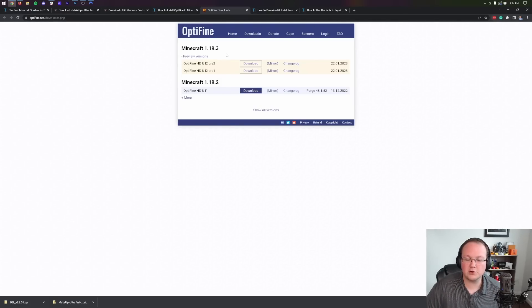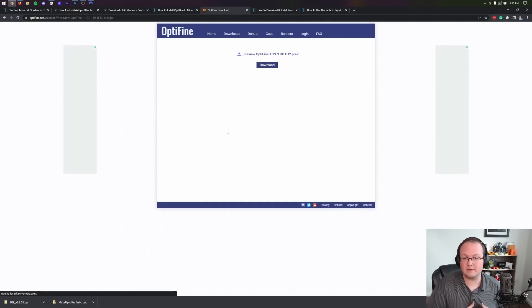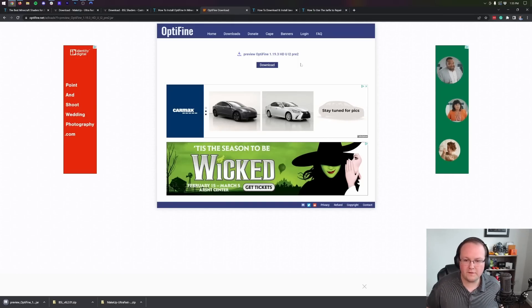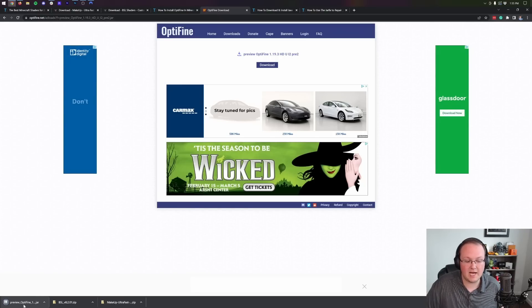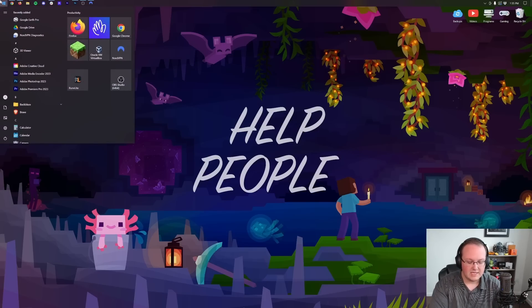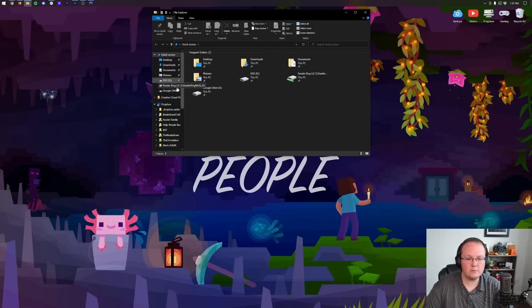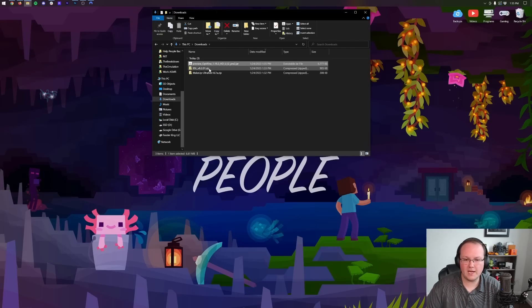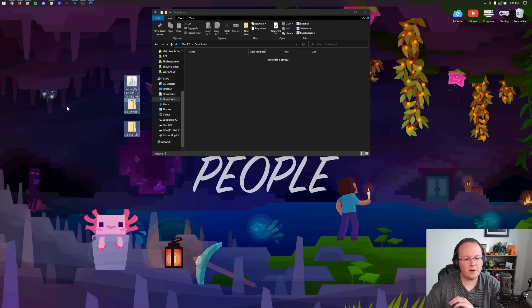Once downloaded, you may need to keep or save Optifine — make sure the file title says Optifine. Minimize the browser and move all the files to your desktop just until we get them installed. Open File Explorer, go to Downloads, and you'll find Optifine, BSL Shaders, and Makeup Ultra Fast. Drag and drop all of these to your desktop for ease of use.